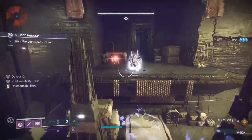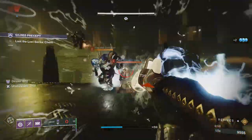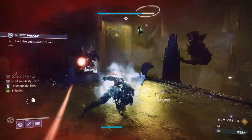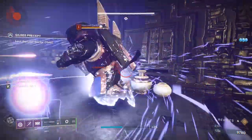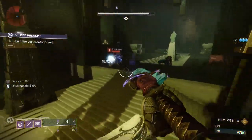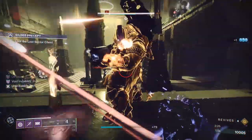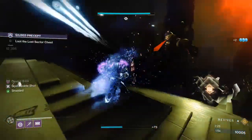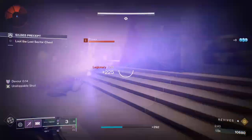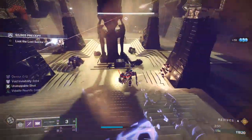Pretty much this room we're just going to be doing some ad clear. One thing to note: when you shoot your glaive, that actually gets them low enough to finish. Now you see these glowing guys have spawned — those are the guys I was talking about. Kill them, grab their orbs, and then put them in the little dispensary thing to proceed to the next room. Just be careful when you're dealing with these scions — you can't finish scions, so if you're going to kill a scion, make sure there's a cabal near you to reproc your invis. Otherwise you're going to be in trouble.